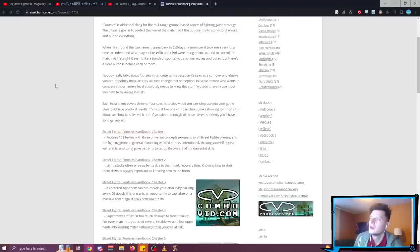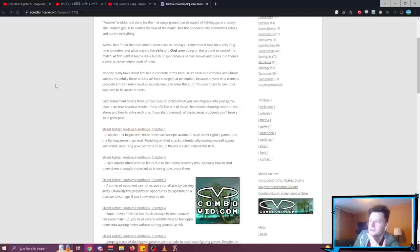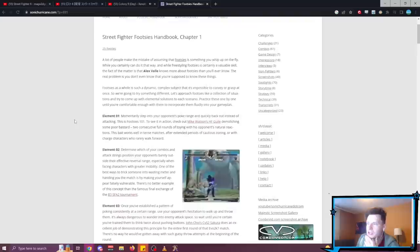Each installment covers three or four specific tactics which you can integrate into your game plan. Think of it like one of those chess books showing common situations and how to solve each one. If you absorb enough of these pieces, suddenly you'll have a solid game plan. Footsies as a whole is such a dynamic, complex subject that it's impossible to convey or grasp at once — there's no just right or wrong answers in a lot of these situations. It's about knowing how to deal with so many particular different things.